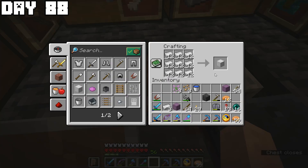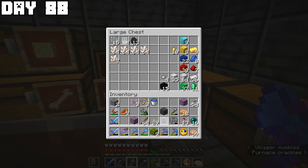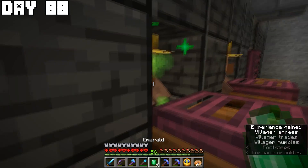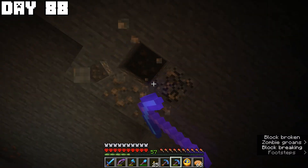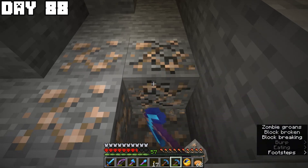Day eighty-eight was similar — smelting, farming, trading. I had 99 iron blocks now. I found another two-tall flower and was out of weakness potions, but found a witch — sadly it didn't drop any sugar. I still needed to find another witch, but in the meantime mined more iron.